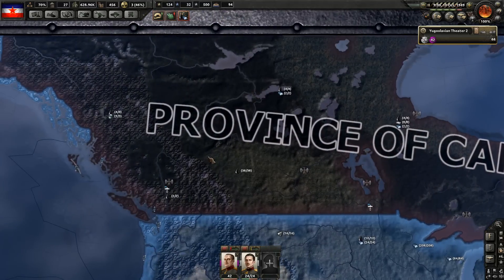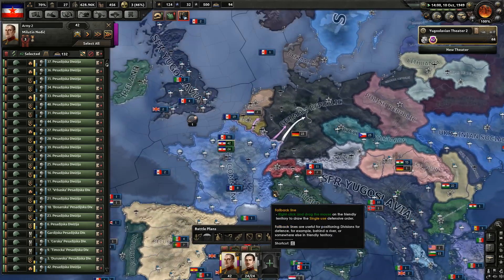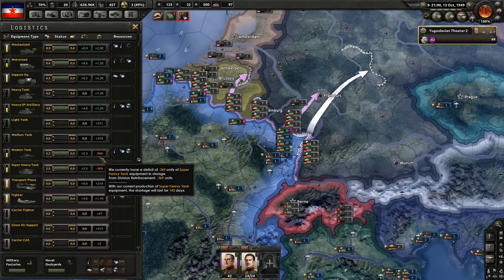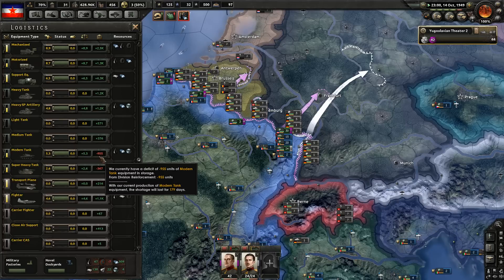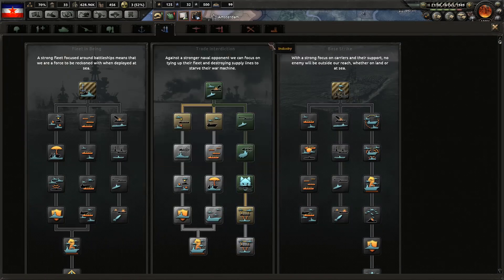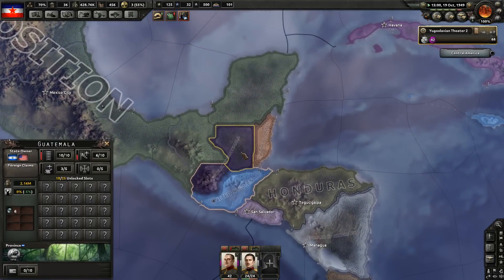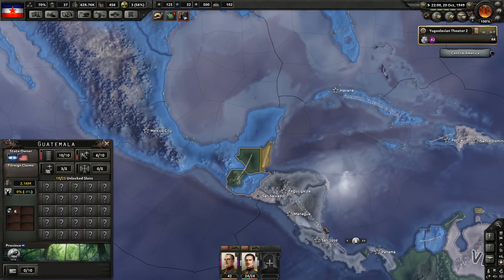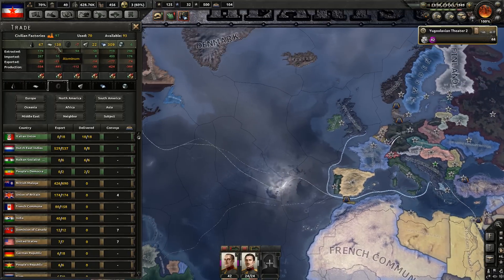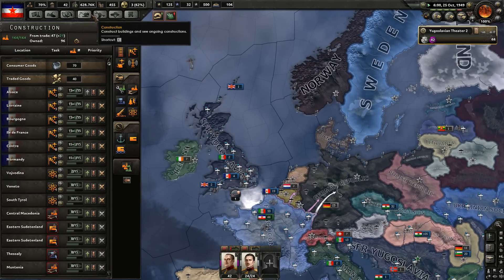Looks like they've made refineries. There's also that 38 they get from national focus. We're behind on modern tanks and super heavies — 143 days and 179 days. Guatemala has been annexed — oh it's here. They've pushed into here. Just a wee bit behind on rubber, but I can live with that.